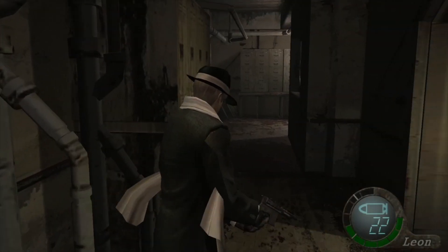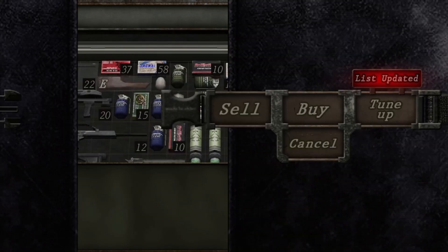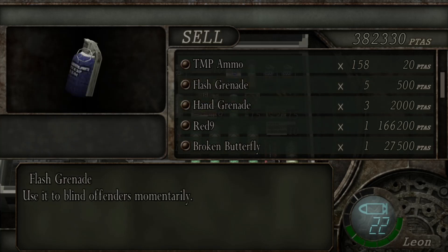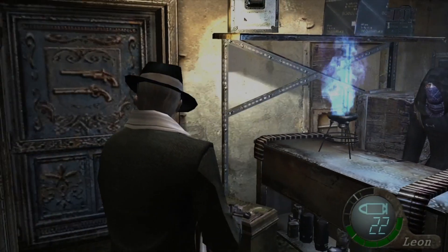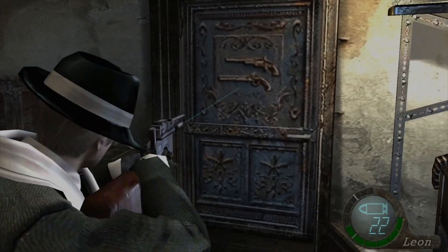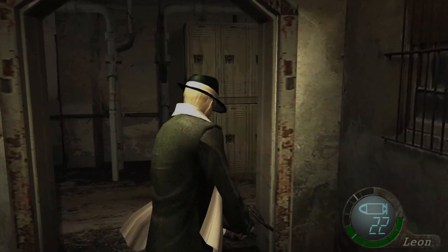We don't have anything to combine with that yellow herb. There is a merchant — what do you have? What are you selling? I'm gonna get rid of some stuff. I've got a lot of heals now. Little tip for the shooting range: if you're on PC, just use your mouse for the target practice. Stay on the first two rows on the left and just aim at the targets — just headshots. That's a little tip for anybody who plays this game on PC.